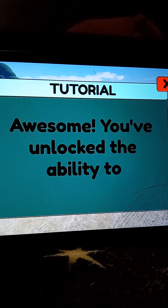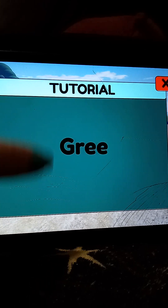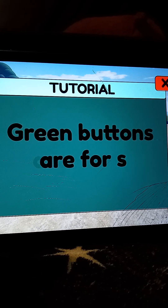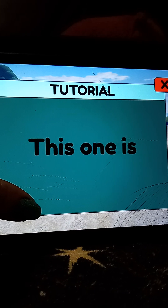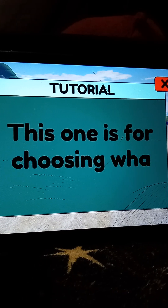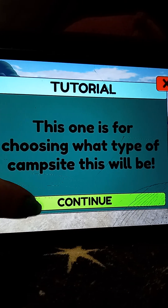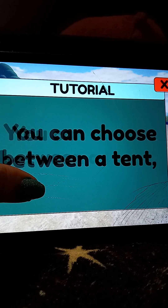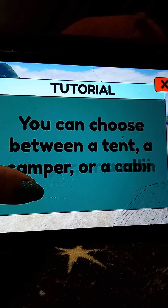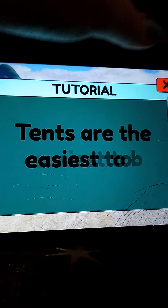Awesome, you've unlocked the ability to choose this campsite. Green buttons are for special tycoon upgrades. This one is for choosing what type of campsite this will be. You can choose between a tent, camper, or cabin. Tents are the easiest to build.